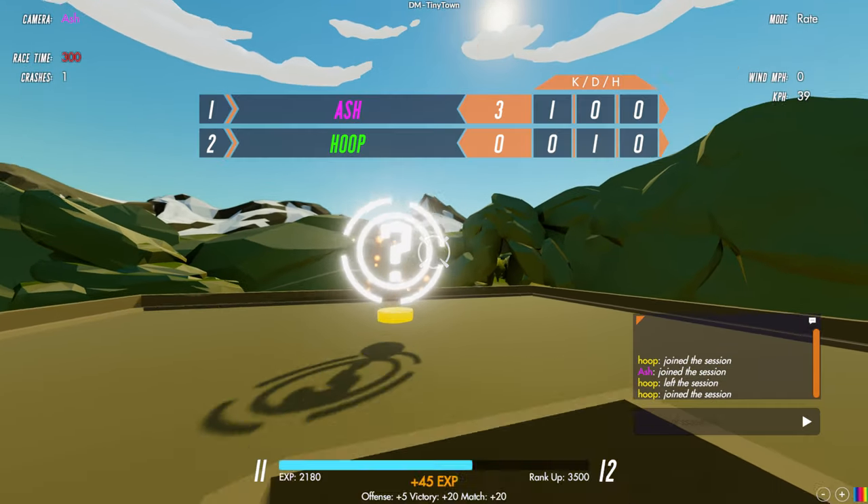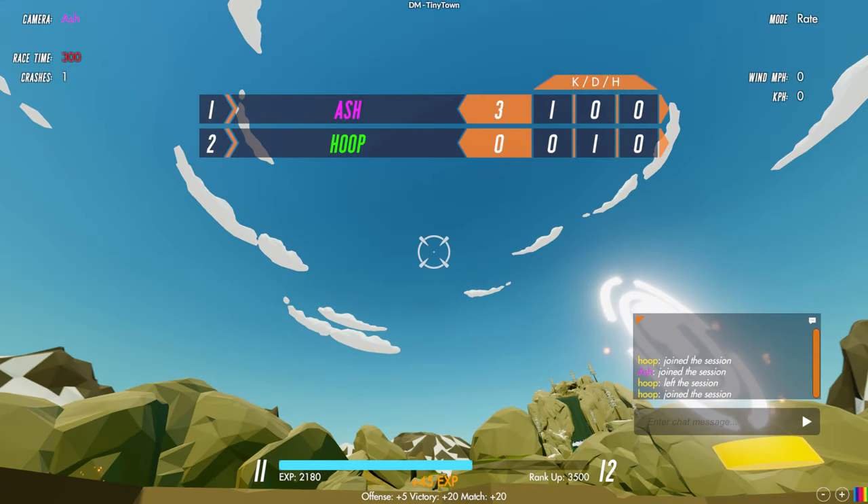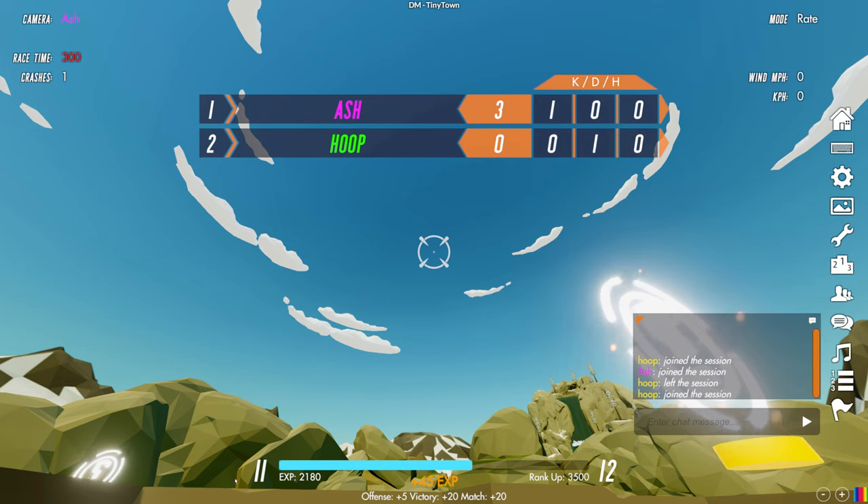The game has finished — this is a good point to talk about the end-game statistics. All game modes last for five minutes, or 300 seconds. I shot Liam once for three points; Liam didn't shoot me and had one death. At the bottom you have your experience bar — I'm currently level 11, heading for level 12, with 2180 experience points and ranking up at 3500. I earned plus 45 XP for this match: plus 5 for mounting an offense, 20 points for the victory, and 20 points for playing a match.